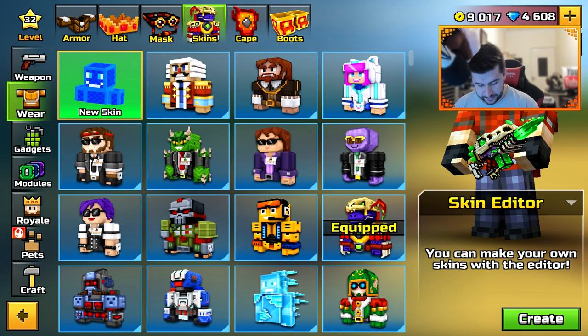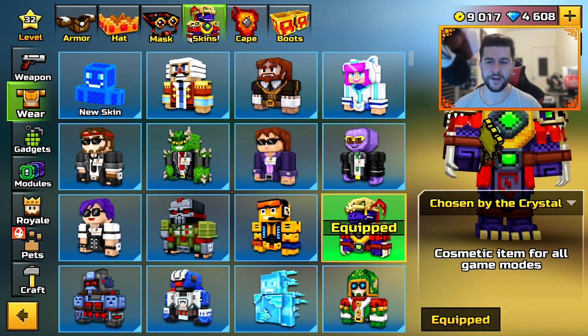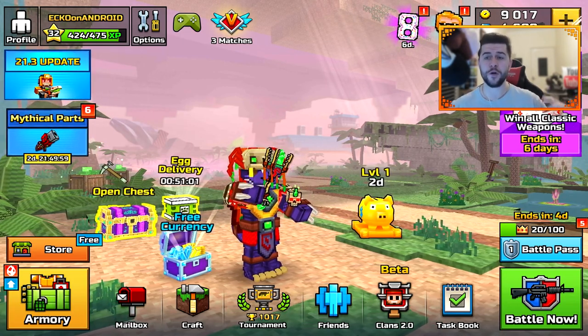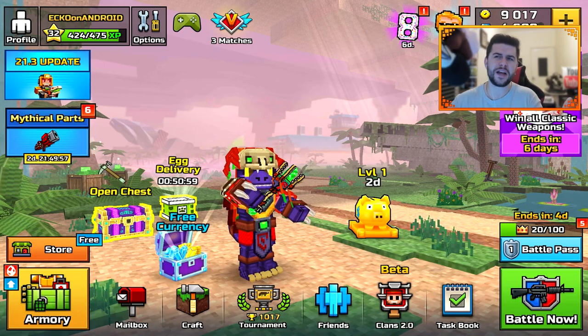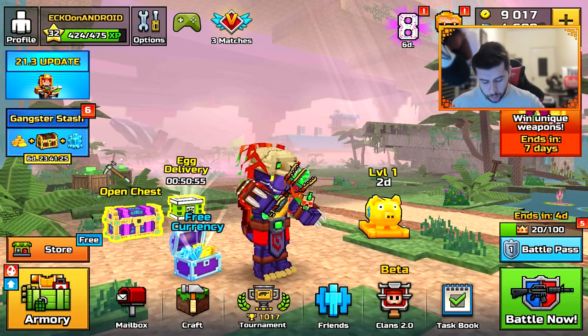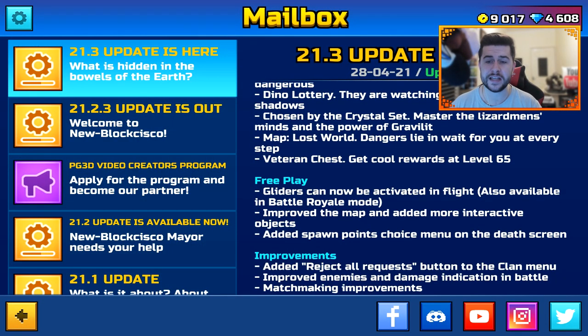I really like the skin we're going to be using in today's video. I know you can't really see it very well, but it looks so cool. Something pretty cool has also been added for level 65 players — as you guys know, when you get to level 65 there really isn't too much going on. One of the changes — you can see it at the top of the first paragraph — it says Veterans Chest: get cool rewards at level 65.